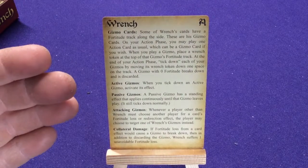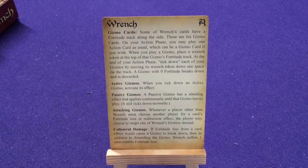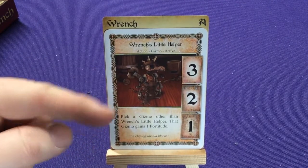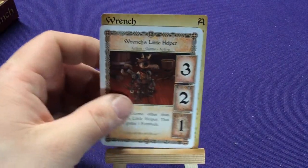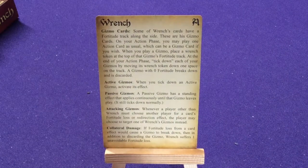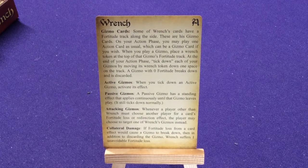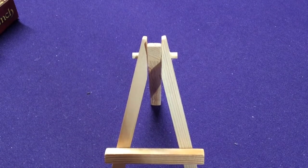There are active gizmos — this is when you kick down to active, you activate its effect. So every turn I have that helper out, I put it into play, nothing happens. At the end of my turn, it kicks from three to two, I get to use its effect. Then three to one, I get to use its effect. And then three to zero, it gets destroyed. So I get two options out of it. A passive gizmo has a standing effect — it applies constantly, even though it still kicks down. And attacking gizmos: it just says whenever it queues, you can go ahead and queue that instead. You don't want to let him get too many of these cards or they become too hard to fight.